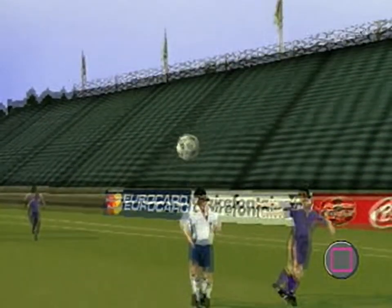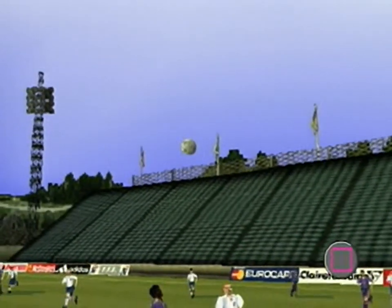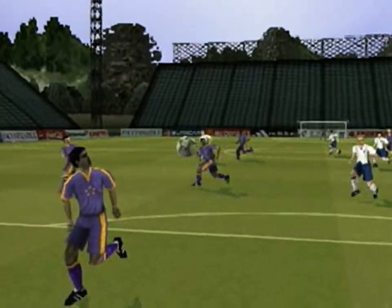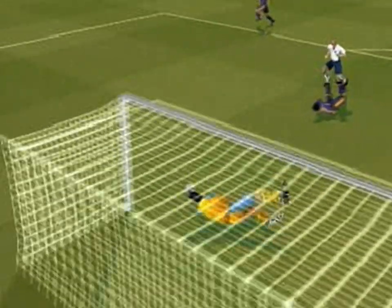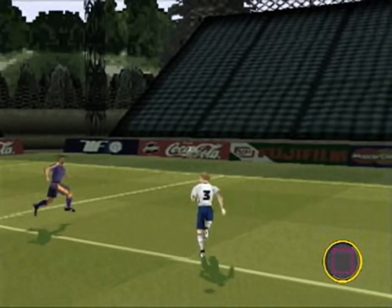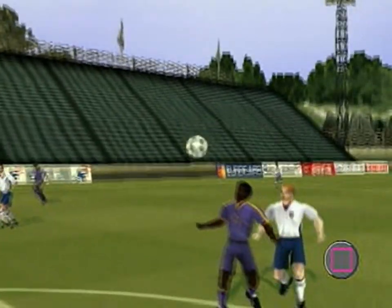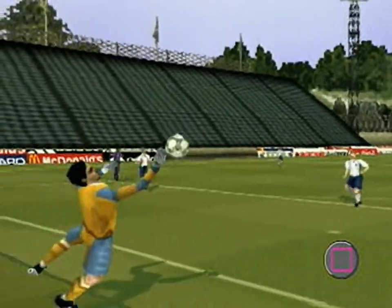Input a directed shot on the square button as the ball approaches in the air. If the ball reaches the player at head height, he'll execute a headed shot or an overhead kick. If the ball reaches the player at a lower height, he'll execute a volley shot or a diving header. Thread a flighted through ball into the path of an advancing free player and when the ball is still airborne, hit the shoot button for a spectacular running volley attempt on goal. Input a directed shot on the square button as your player takes the ball on his chest — he will now unleash a volley shot before the ball hits the ground.